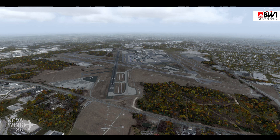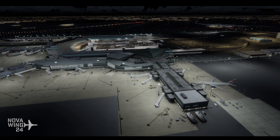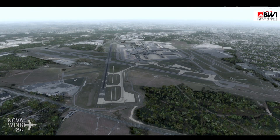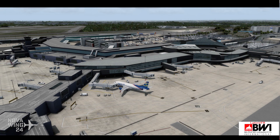There are 15 square miles of photoreal scenery with hand-placed autogen for the surrounding area, including downtown buildings with custom VFR and points of interest. Full night effects and lighting are included, as well as customized seasonal textures — though unfortunately those do require a configuration tool rather than being live in the sim. Still, it looks cool and interesting to see a snow-covered airport. This one's coming in at $27 US dollars or regional equivalent, available now from SimMarket.